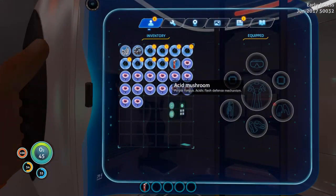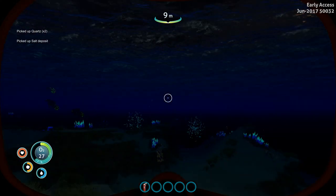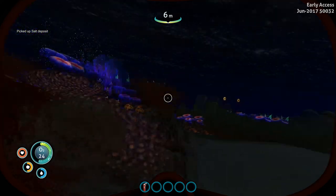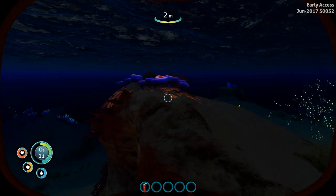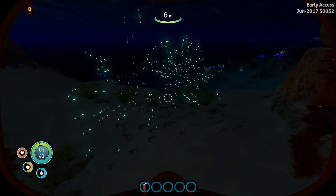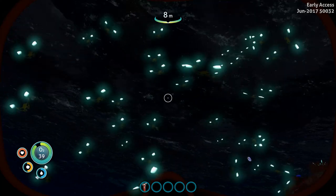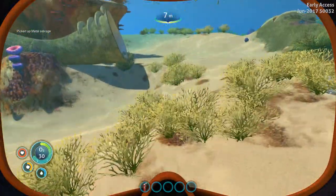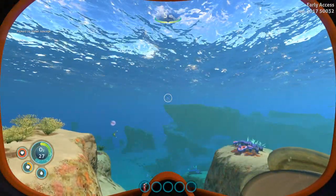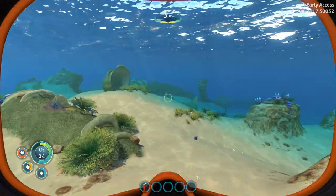So all I need now is some salt and some sulfur. Where the hell am I gonna find that? Oh there it is — salt deposit, I got two of them. All I need is some sulfur, but where the hell am I gonna find sulfur? I guess around? What the hell is this — looks like a swarm of fishes. Come here. I can't get any.